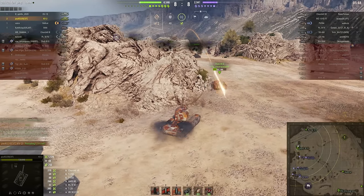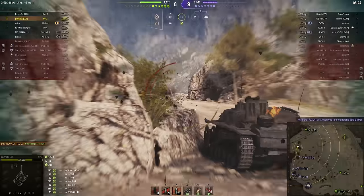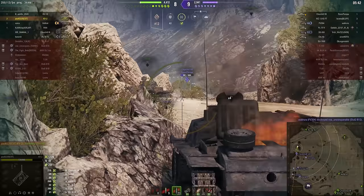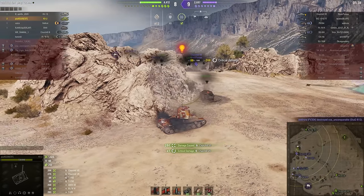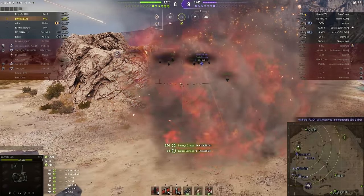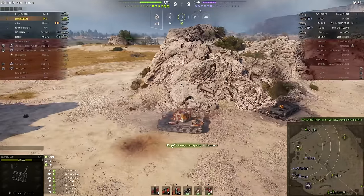And that StuG is looking like a one-shot kill. Right — spoke too soon. So now it's just Paul against six enemies. And that Churchill is a tough nut to crack as well — it's very heavily armoured. Finished off by friendly artillery. Five enemies.